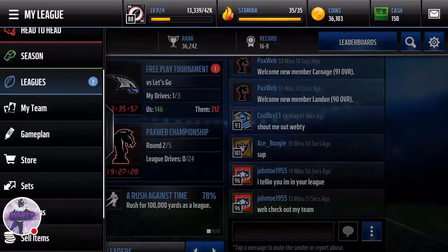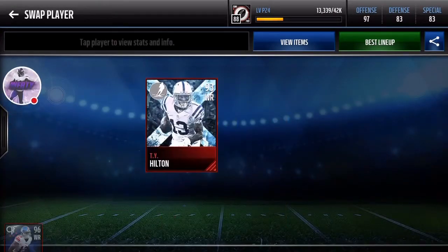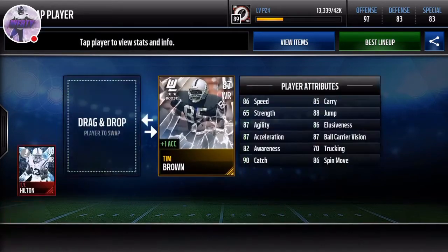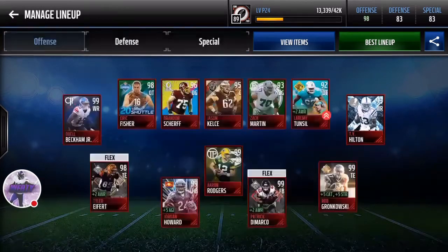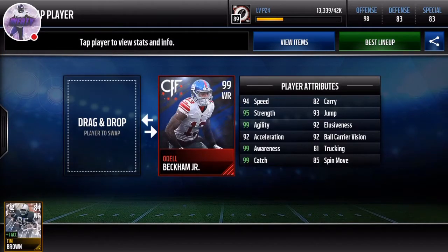This is going to be a pretty nice card, not going to lie. I always like these Odell cards that they release because they're always just like stacked. So we got 99 Odell basically, and we have a 98 overall offense. Boosted, he has 99 catch, 99 awareness, 99 agility, and 95 strength.